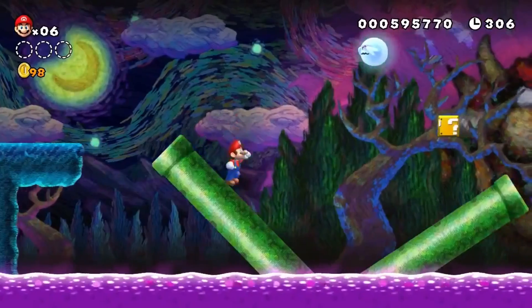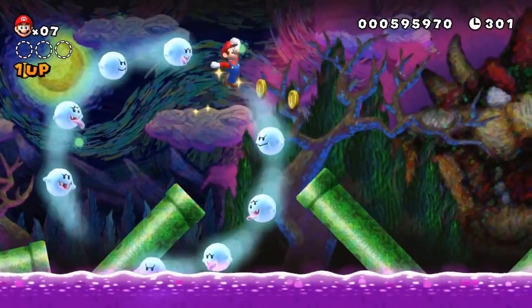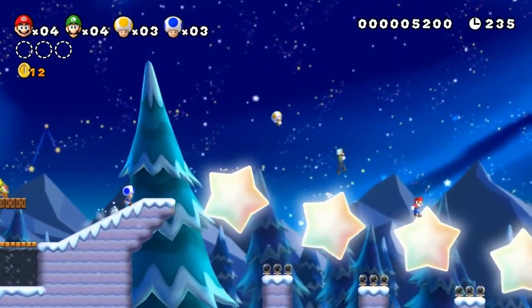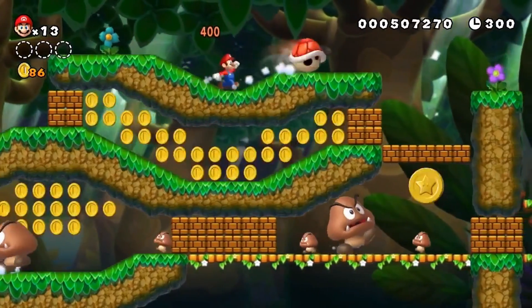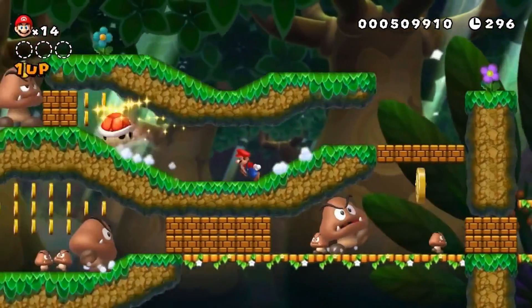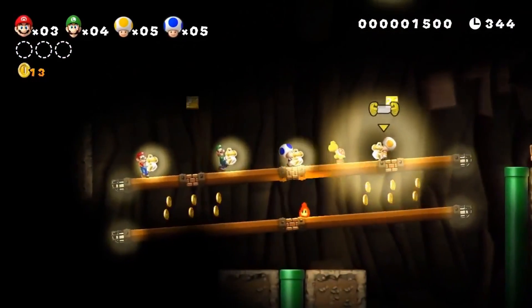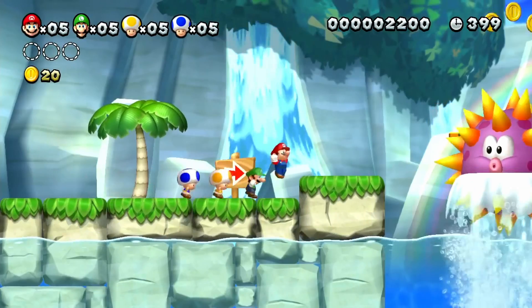New Super Mario Bros. U iterates on the gameplay featured in New Super Mario Bros. Wii with additional features. The objective of each level is to reach the gold flag at the end while avoiding enemies and hazards. The game can be controlled using Wii U Pro Controllers, Wii Remotes, or off-TV play using the Wii U GamePad, where the game can be played solely on the GamePad screen.